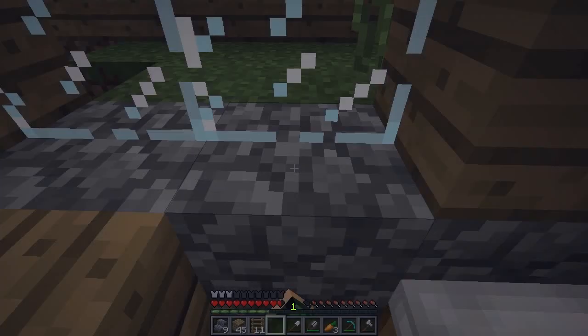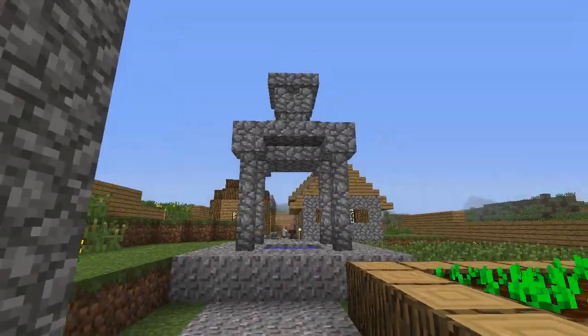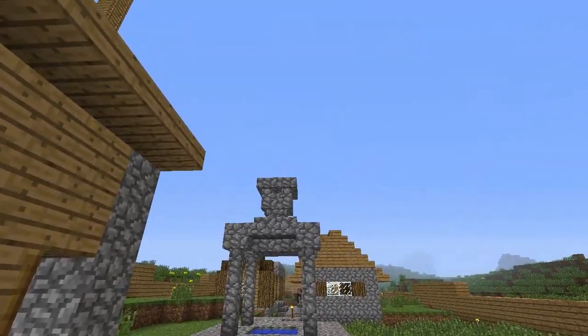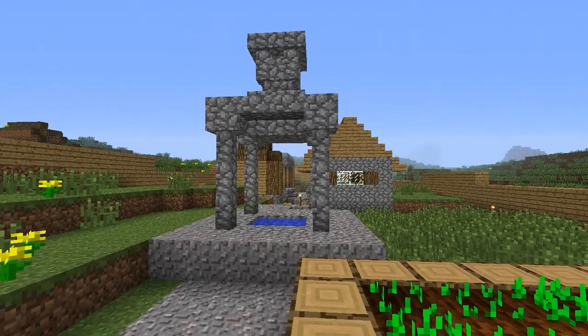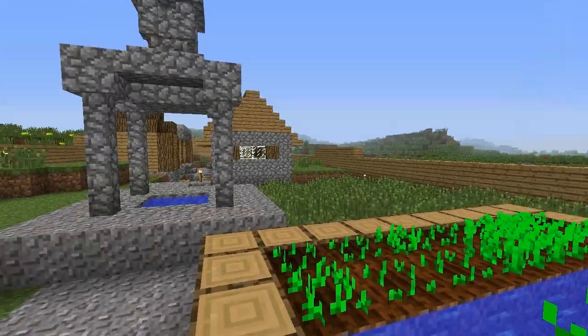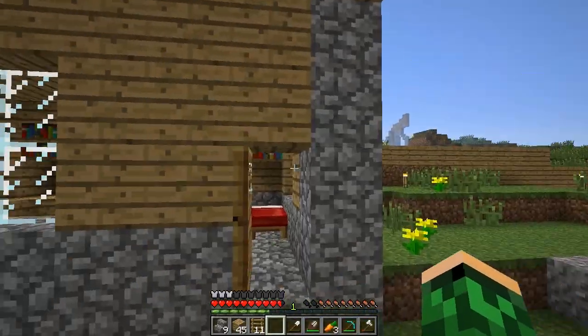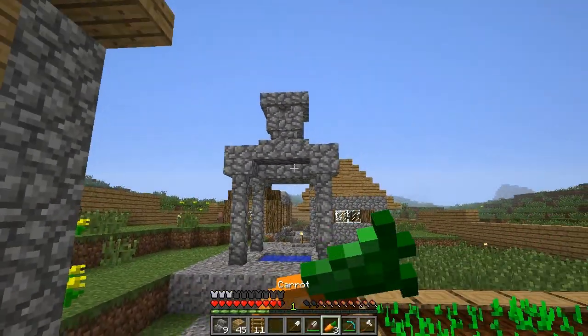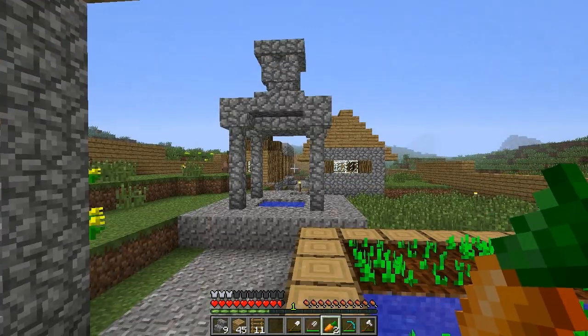Let me just explain to you — this thing here that we just built: imagine water coming out the top of it, running down in a waterfall. Or we can have it as a massive water fountain! We will turn this into a water fountain next episode — that is what we're going to do. I can imagine water coming out the top of that, and it looks really good at the moment.